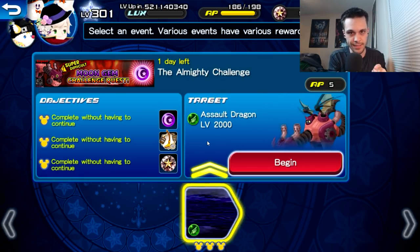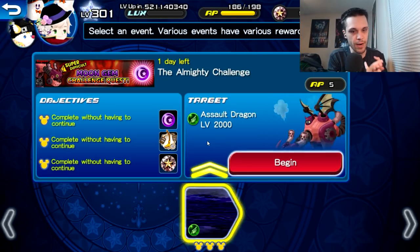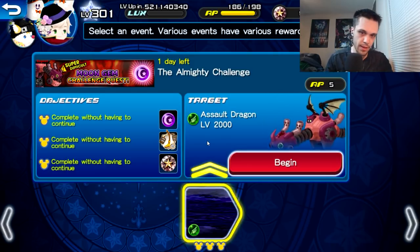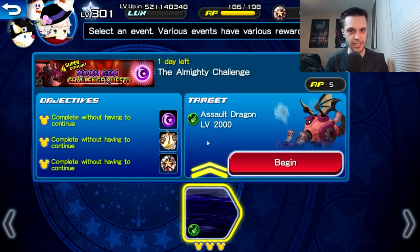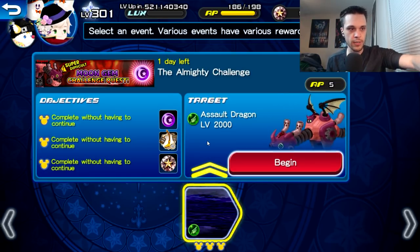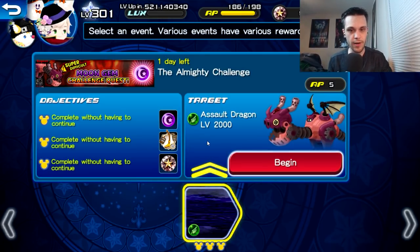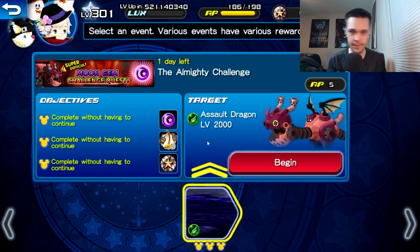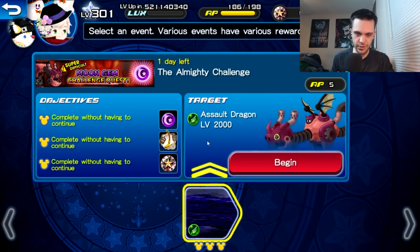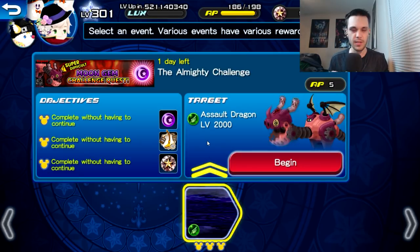One thing you may not have known: whenever he does his bomb rush attack, his PSM strength actually raises each turn. So even if you're running a tank setup or have a tank medal, he can still kill you if your defense isn't high enough or you're not reducing his strength enough. Just keep in mind that his PSM strength rises every single time he does the bomb rush attack.